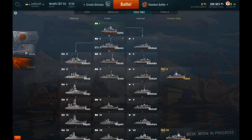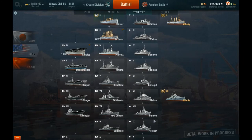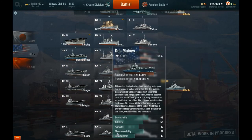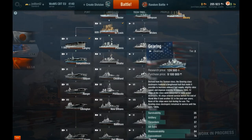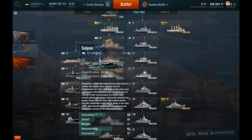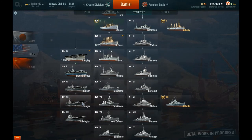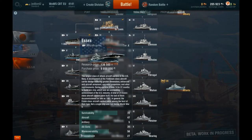The USA at the moment have a cruiser selection, destroyers, and aircraft carriers. Cruisers are balanced, destroyers are more about speed. Aircraft carriers do what they say on the tin - carry aircraft. They're kind of like the artillery of World of Warships, similar to World of Tanks, but they play completely differently.